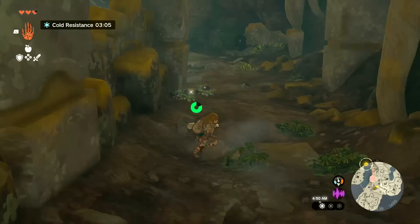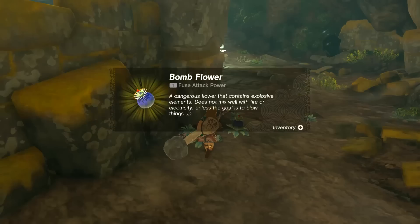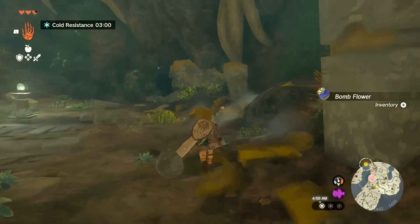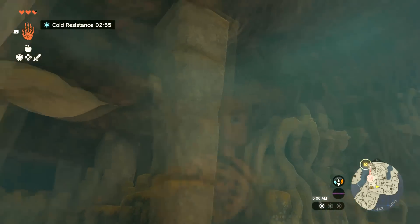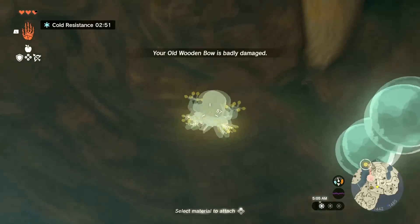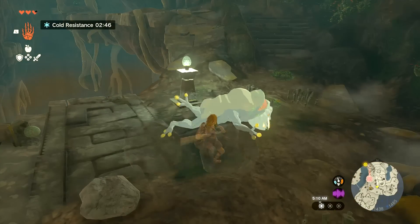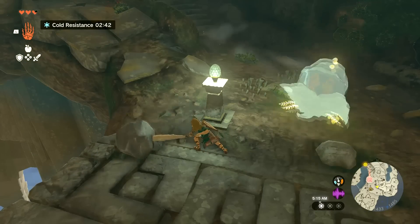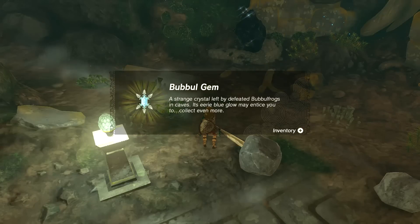We just need to take a few steps here. Guess what we got? Bombflowers! Yeah! I hear the bubble frog — see, you can actually hear it. It makes a very distinct sound, and that sound we just heard was it. If you see what looks like water in the air, that's where it's coming from. You probably don't want to knock him somewhere where you're not going to be able to get to the gem that he drops.